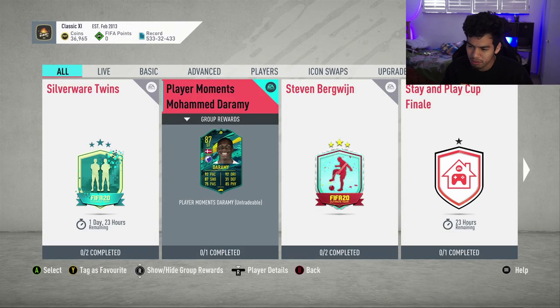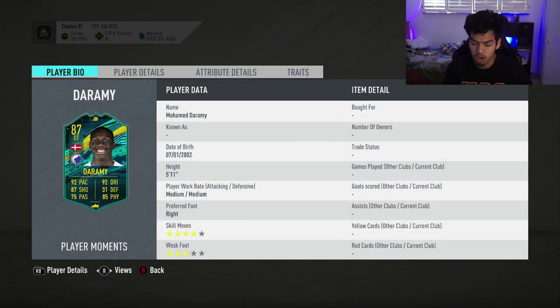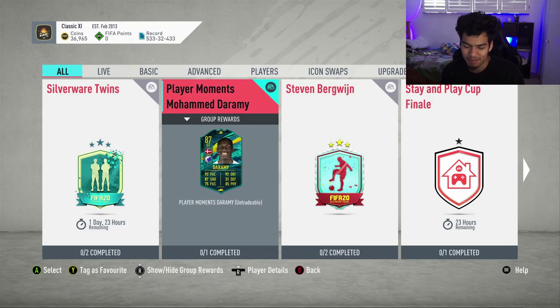He's out for two days. He got it for winning the Stay and Play Cup, similar to Asensio winning another tournament on FIFA. Medium-medium work rates — not great. Four-star skills is okay, three-star weak foot is not amazing, five-foot-eleven is okay. Good in-game stats overall, but reactions and composure are a little low, and passing is not amazing either.